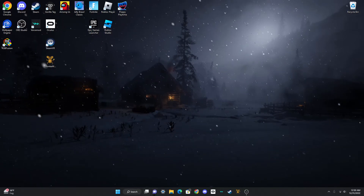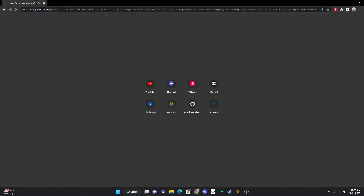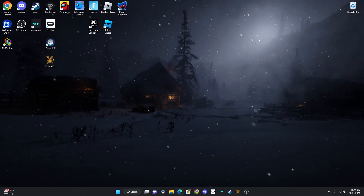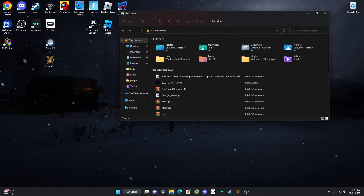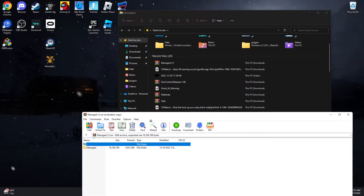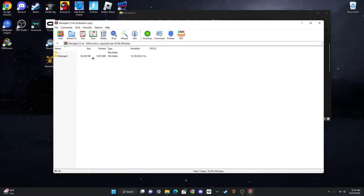You'll also need WinRAR if you don't already have it. Go to your browser, search up 'WinRAR download,' and I'll put a link in the description too. Download it and allow it. Then go back to the description link that says 'managed' — it'll be a .rar file. Right-click it, click Extract, and extract it with WinRAR.